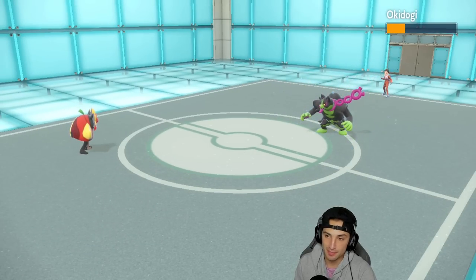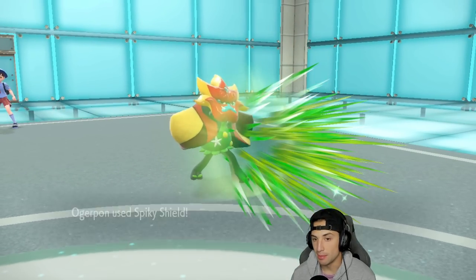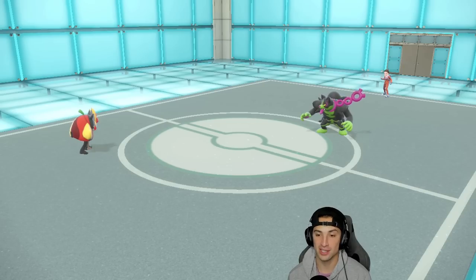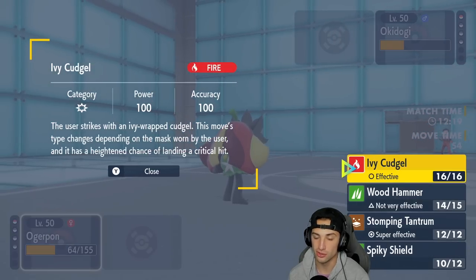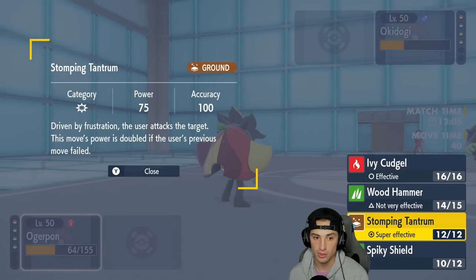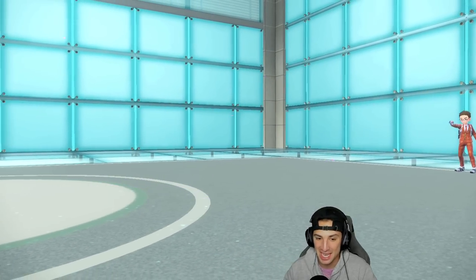I soak Drain Punch and get a little HP back with Spiky Shield chip damage. The Reflect is gone but I Spiky Shield again to deal a bit more damage — they use Drain Punch again and Spiky Shield racks up more damage. Now I need to do some math: Ogerpon is Poison/Fighting typing, so Ivy Cudgel is base 100 with STAB at 150, or Stomping Tantrum for double damage. I go for Stomping Tantrum — super effective — and that's the win! Comeback all day, dropping Spiky Shields and waiting to bring out Ogerpon. We clutch up Match 1.